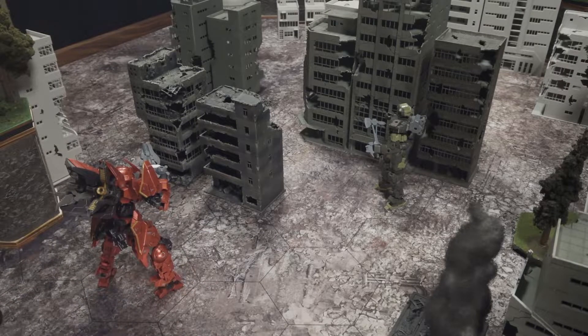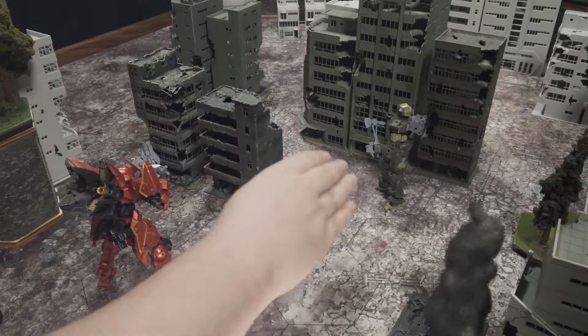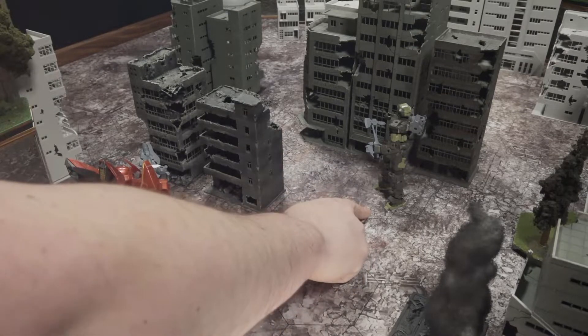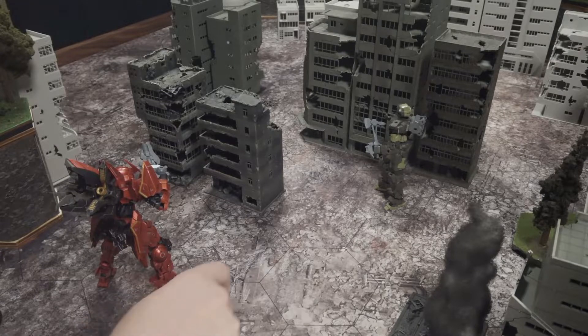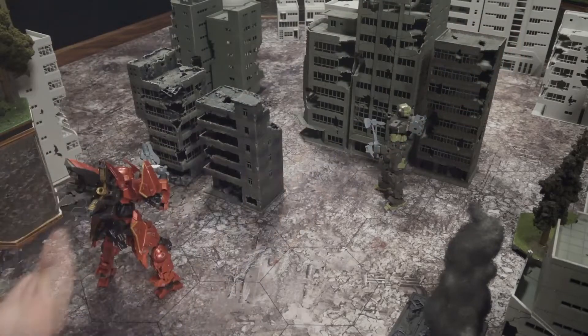Depending on whether or not you're successful with your attack rolls or they're successful with their evade rolls depends on what happens after that. You're going to declare that this unit is going to use the thruster impact on this unit. You have to make sure that you have the correct spacing. Thruster movement is four, so you count one, two, three, four — the hex that this building occupies is the fourth one.